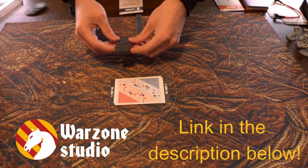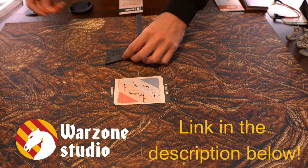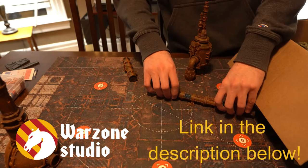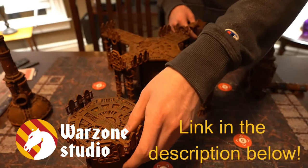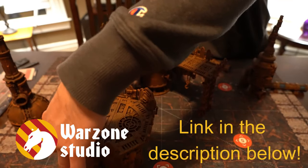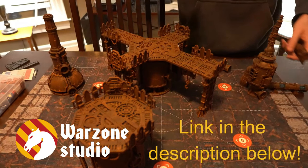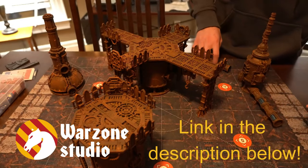Warzone Studio was kind enough to send out a couple of their battlements for us to review, and I absolutely love them. The mats we received have the Kill Team layout on them, making it quicker and easier to place objectives and terrain pieces. The mousepad material is an upgrade from the foldable cardstock boards that come in Kill Team boxes. Warzone Studio are also supporting the channel with a kickback for each order placed using the link in the description. So make sure to check them out, and thank you to Warzone Studio for sponsoring this video.